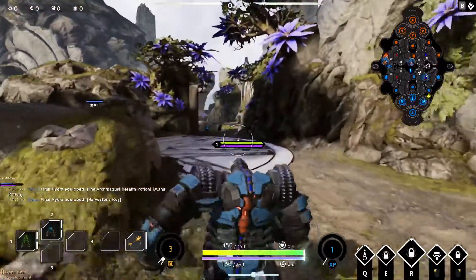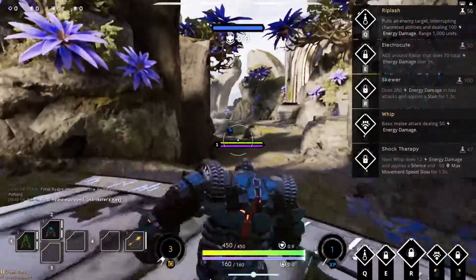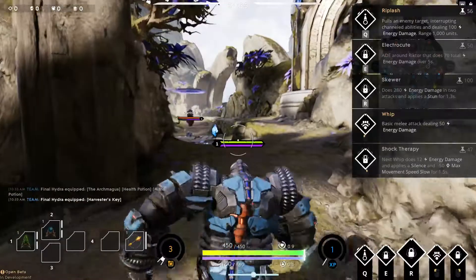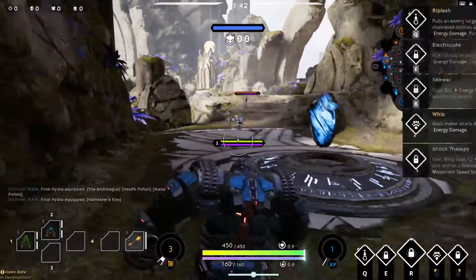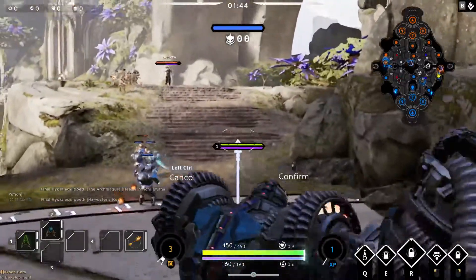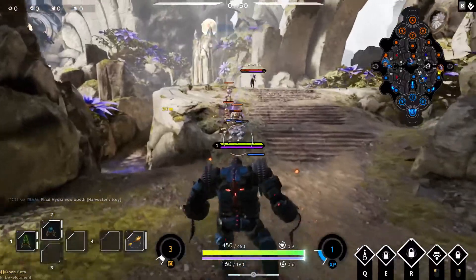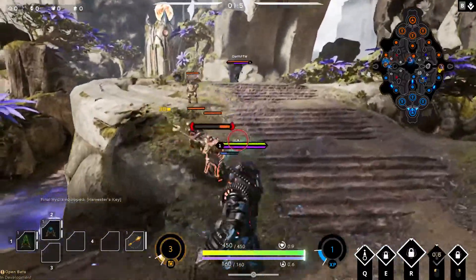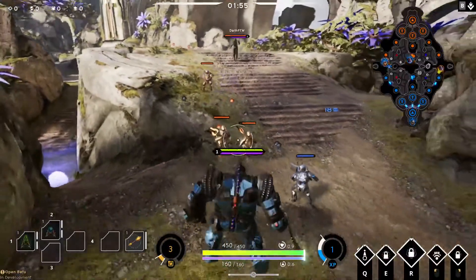So while I'm running, I'm going to open up my abilities. My basic melee attacks do energy damage, which is cool. And I do have a pull now, similar to Blitzcrank. I want to see what the range is — looks like it's pretty far, at least. What's my auto-attack range? Abysmal, to say the least.